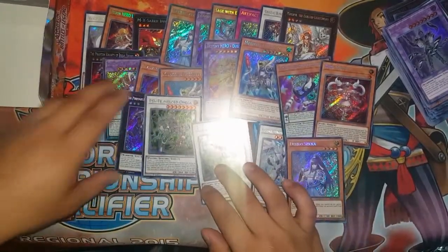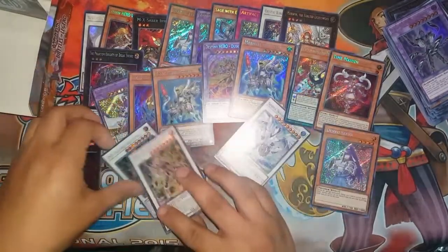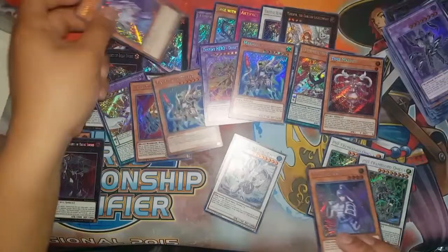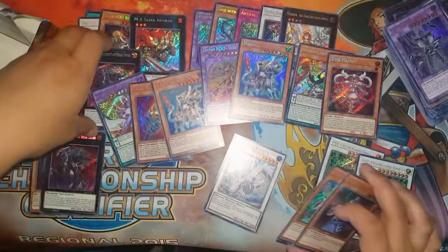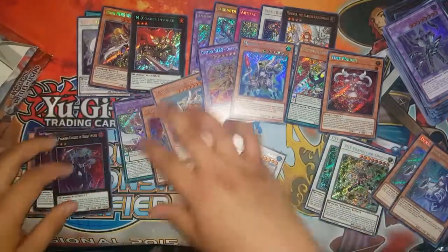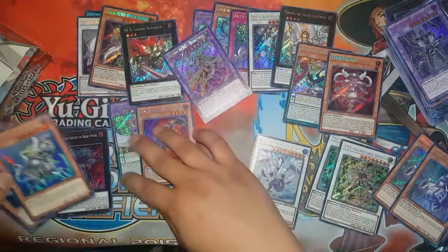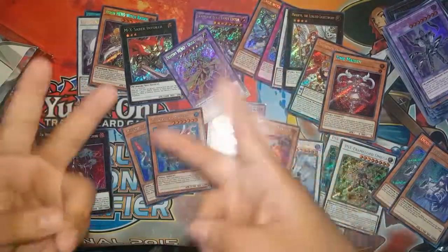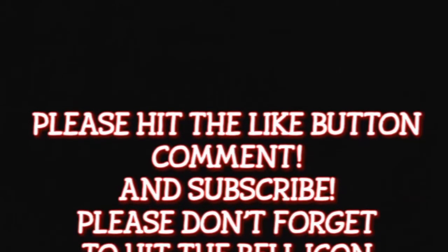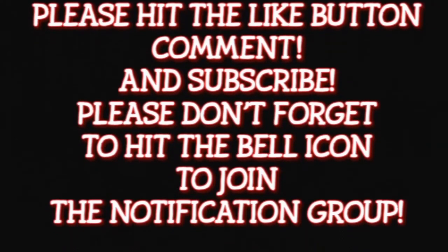So we have two Omegas, two Abyssaeus, two Denko Rekas, and two Breakswords. Oh my goodness — I didn't get the other whale, but that's great. Alright, on to the next box — let's go! Peace!